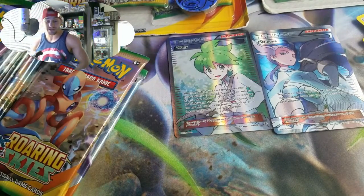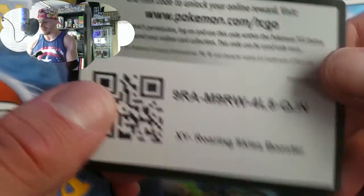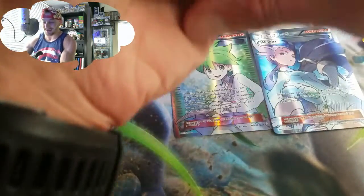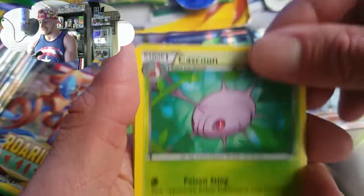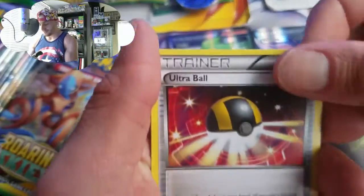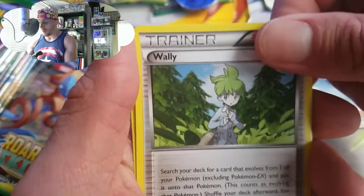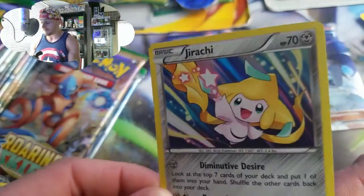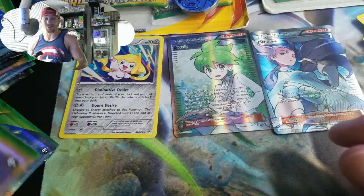Punky was right — I'm glad we opened these things! I can't believe I've been hoarding these for about three months now. Next pack: Natu, Dratini, Horsea, Cascoon, Meowth, Ultra Ball, Togekiss — and a holographic Jirachi! Very nice — a legendary Pokémon. We will be adding that to the board. This pack opening is going awesome!